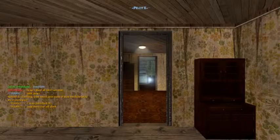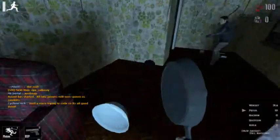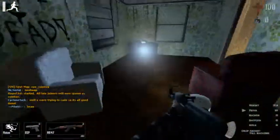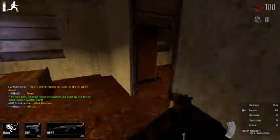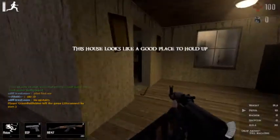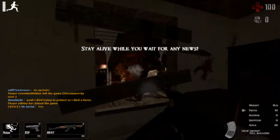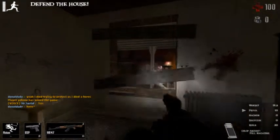Hello everybody and welcome to another gameplay commentary slash walkthrough. This is ZPO Harvest. It's one of the more popular objective maps in the game. There are some servers that are 24-7 Harvest. You can see I just got the AK-47 here. It's one of two power weapons at the start of the map. The other one is the Winchester Shotgun, which spawns in the area behind me right now.